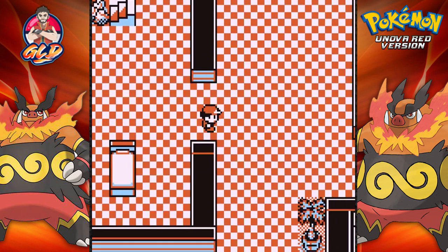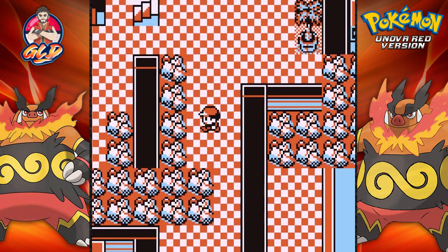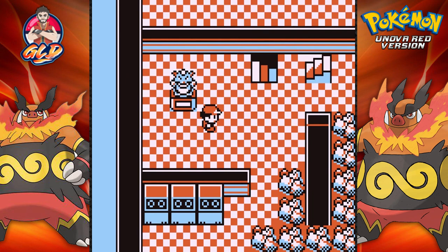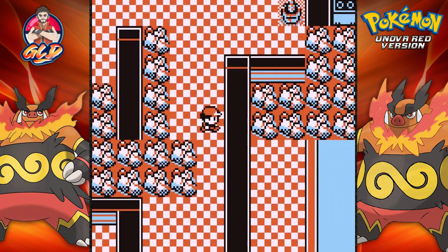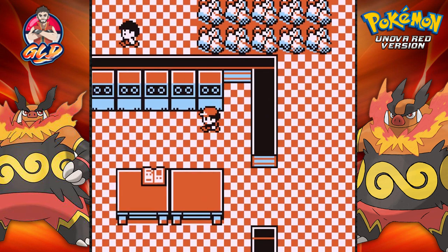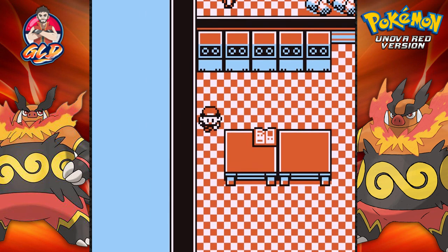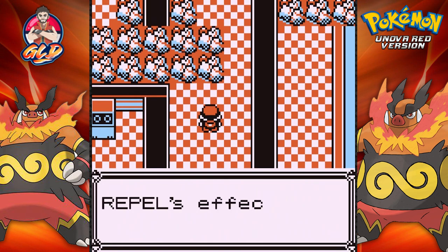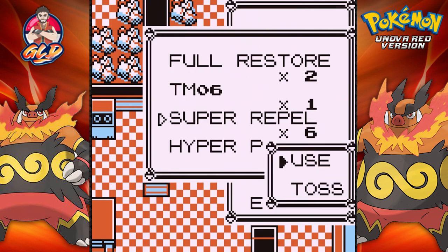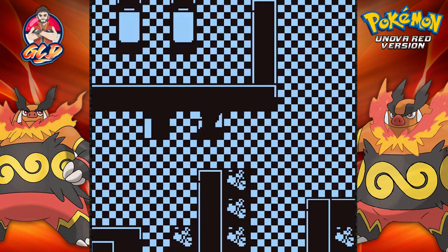Let's see what the hoopla is about the bottom part, because there is another diary I want to read. Secret switch — yes! Going downstairs, let's see what we can find. Here's the second diary — July 10th: 'We christened the newly discovered Pokemon Arceus.' Arceus! I completely forgot about that Pokemon. Wait, isn't Arceus the legendary Pokemon from Diamond, Pearl, and Platinum? That's kind of odd. Let's go upstairs.